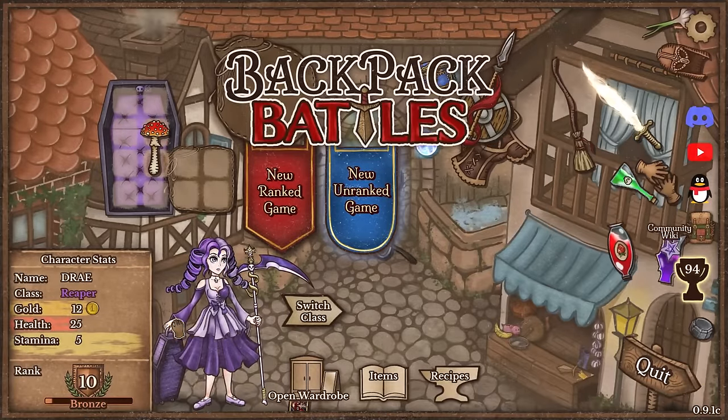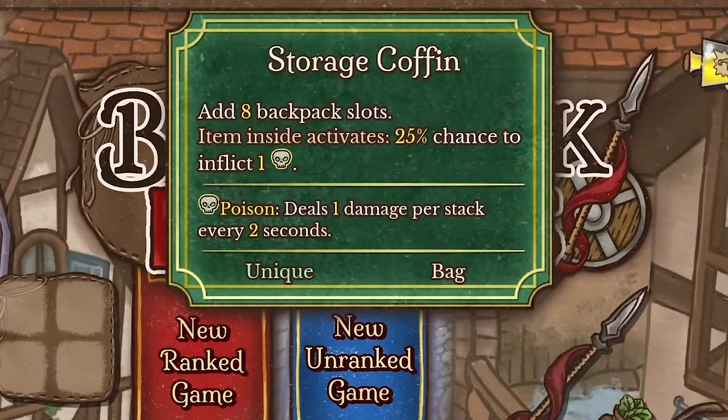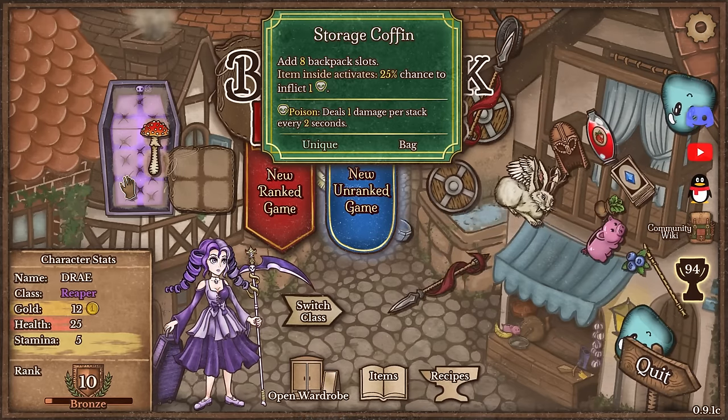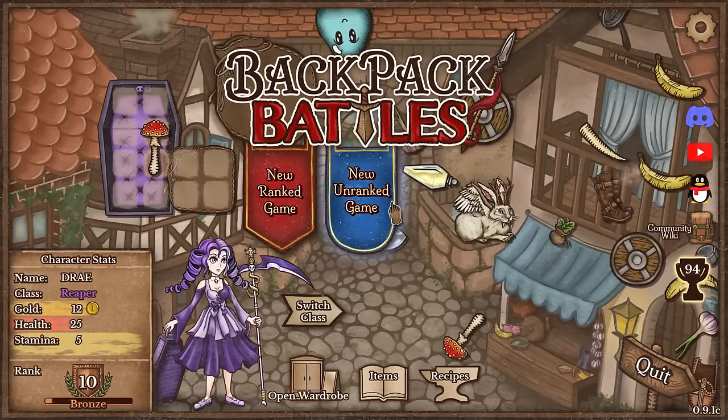I'm going to go with the Reaper. I do like the Reaper. She has a nice storage coffin which items inside have a 25% chance to inflict poison on activation. So essentially this is a poison class. You can obviously play it however you want but a lot of her items are going to be poison based. We'll see how we can do with that.